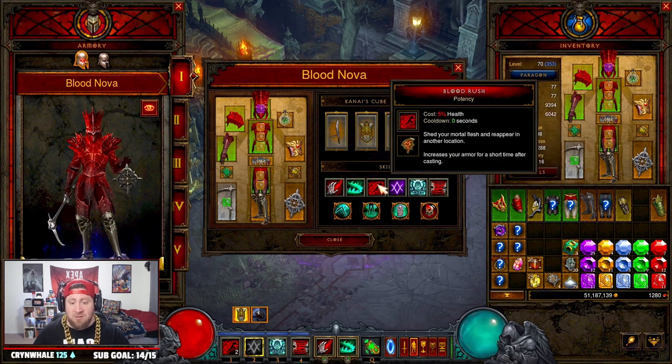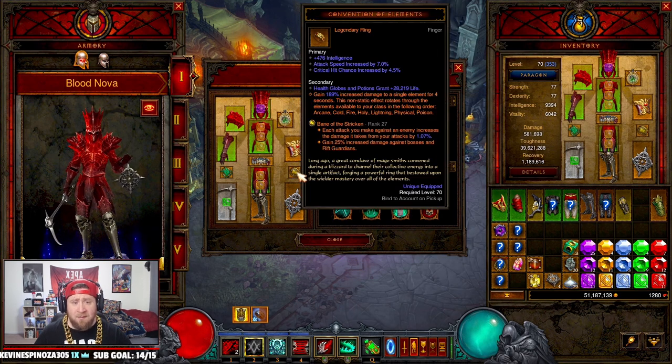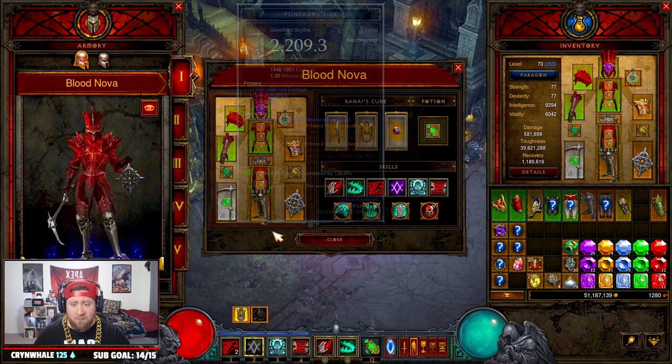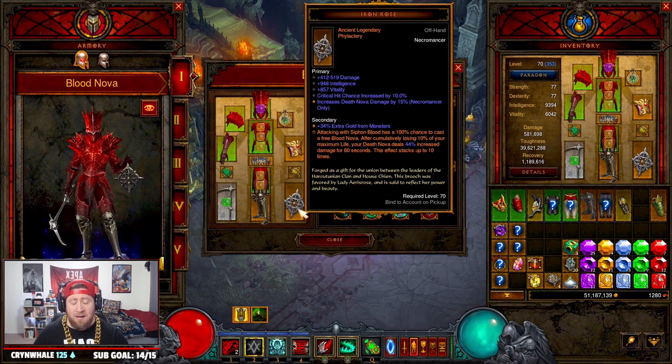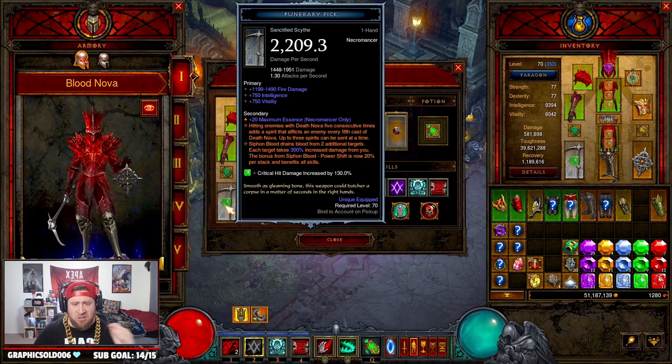For rings and amulets: Haunted Visions keeps your Simulacrums alive the entire time. Convention of Elements gives increased elemental damage. Krysbin's Sentence is one of the best items for the Necromancer — you get increased damage against slowed or chilled enemies that have a slow and curse effect. For weapons, the Iron Rose is a must: attacking with Siphon Blood has a 100% chance to cast a free Blood Nova. Every time you cast it, your Simulacrums also cast Blood Nova — great increased damage.